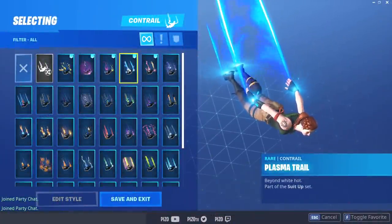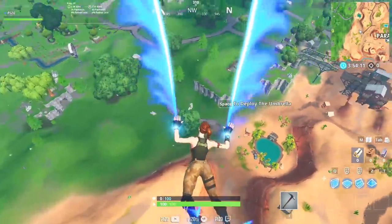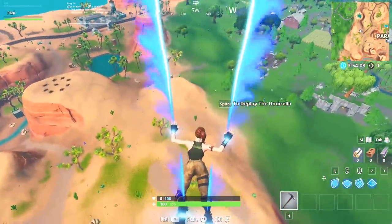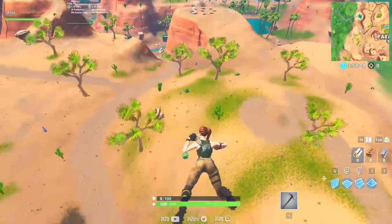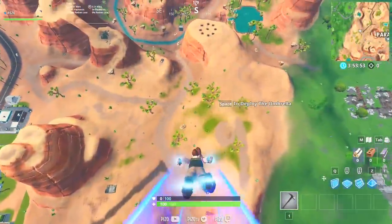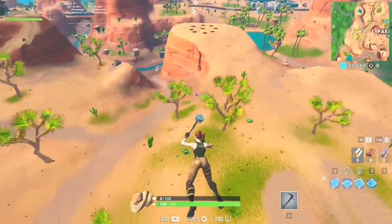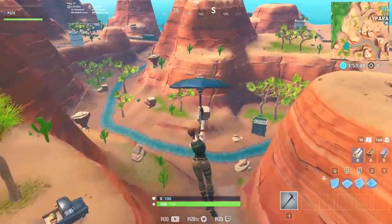Next we have the Plasma Trail — this looks good, it's gonna look really good when we're diving. I do like the color blue. Let's see it when we're actually diving now. Yeah, it looks good — let me see that one more time.